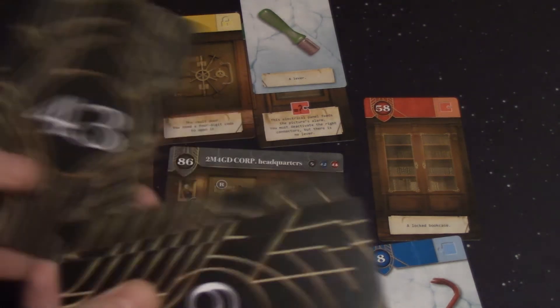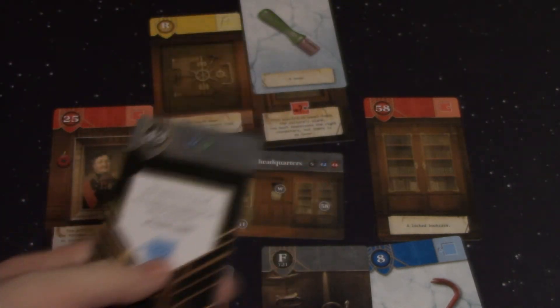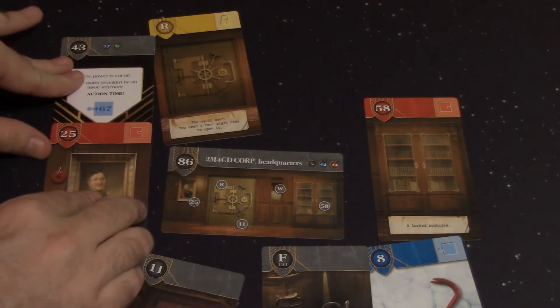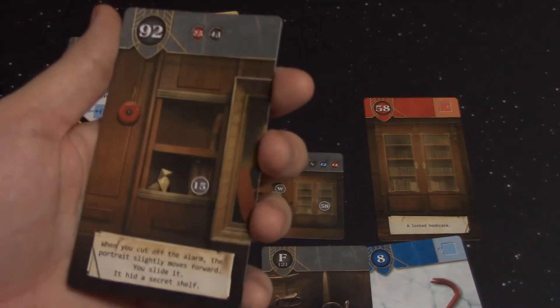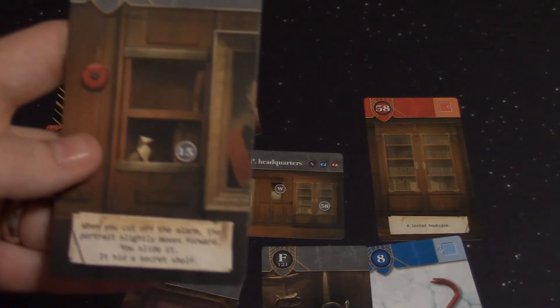Let's see if we've got a 43 in here — we do. Action time: the power is cut off, the alarm shouldn't be an issue anymore. And it gives us a new puzzle piece of 67. We get rid of 37 and W, then combine 67 with 25: 67 plus 25 equals 92. We do have a 92 — and the picture slides. When you cut off the alarm the portrait slightly moved forward. You slide it and it hid a secret shelf. Very, very cool.